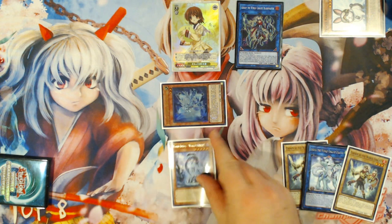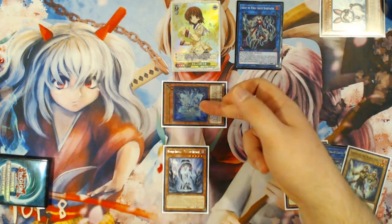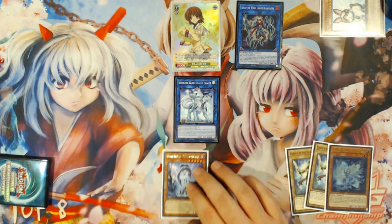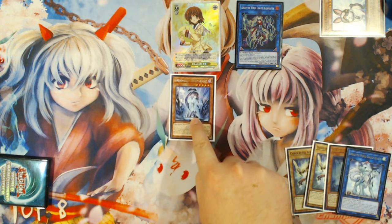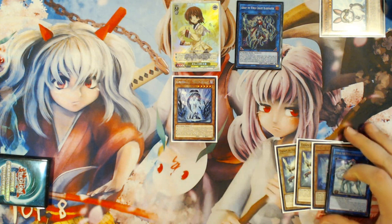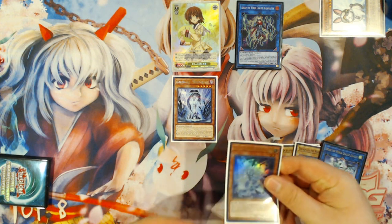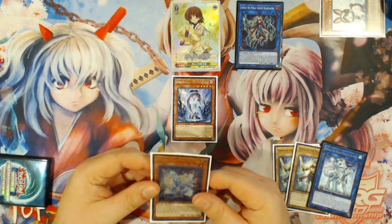Your Lee's effect is going to trigger and you're going to add World Legacy World Chalice from your deck to your hand off of the search effect. Then from here, you're going to use Orym's effect to tribute the Lee on your field and bring back Emduk the World Chalice Dragon in any of the zones it points to. With Emduk, you're going to be granted the additional Normal Summon for a World Chalice monster, so you're going to tribute the Emduk to Normal Summon your World Legacy World Chalice.